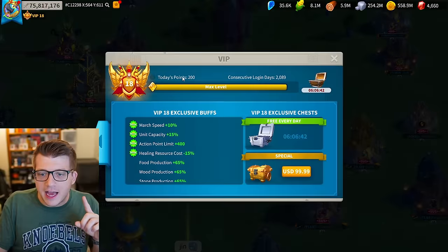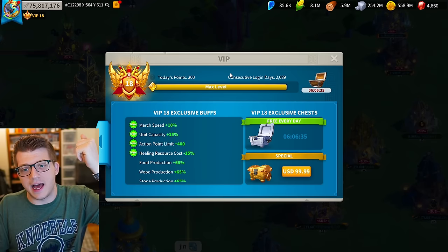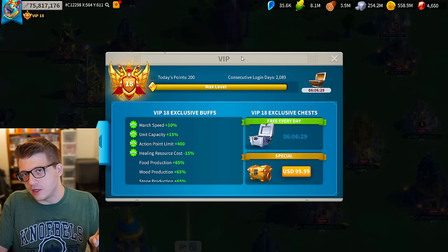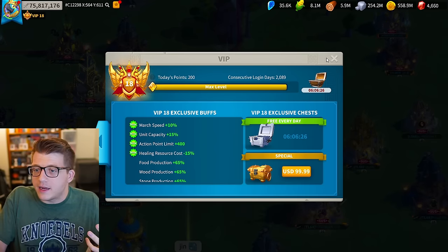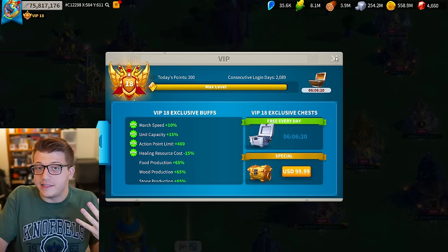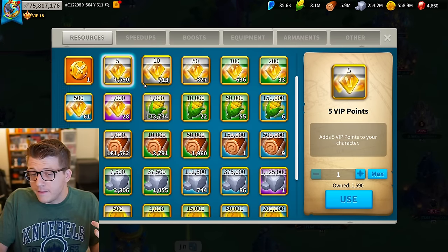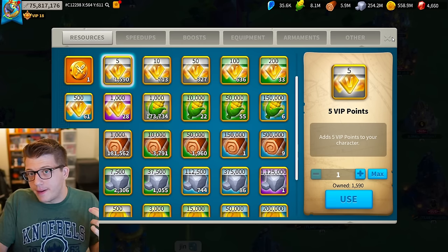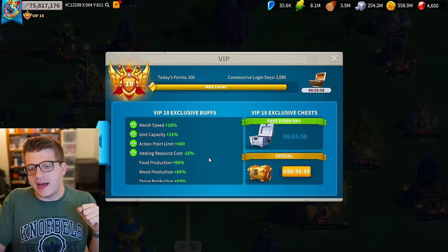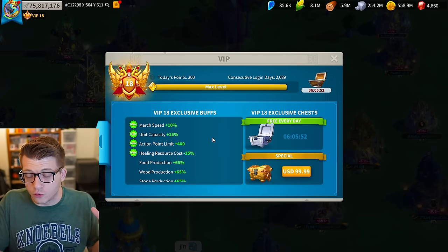The second thing we're going to talk about is VIP 19. Now you might say, 'Omni, didn't you say everything in this video was something you're excited about?' And I did — I stand by that based on the information we know right now. According to Chiskill, VIP 19 sounds like it will be unlocking a shop, giving you access to cosmetic items possibly purchasable with excess VIP points. The developers allegedly stated they didn't want to add more combat buffs for VIP 19.